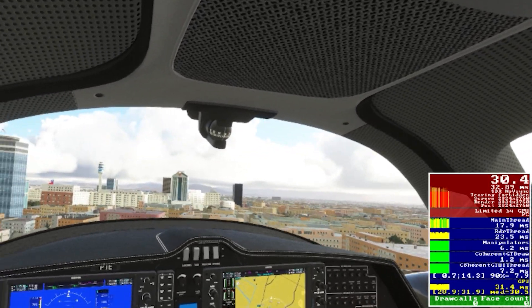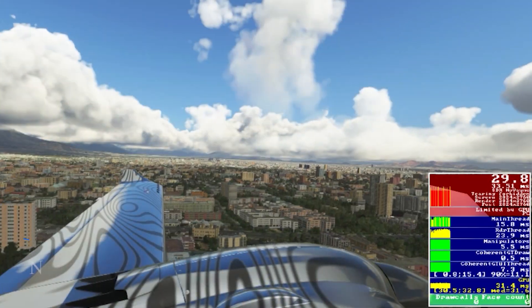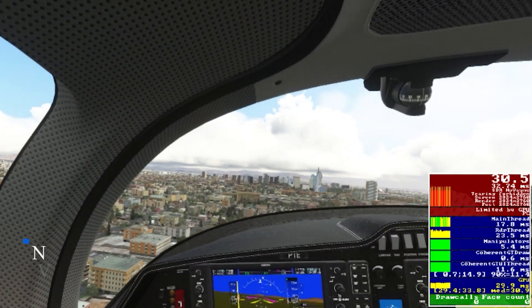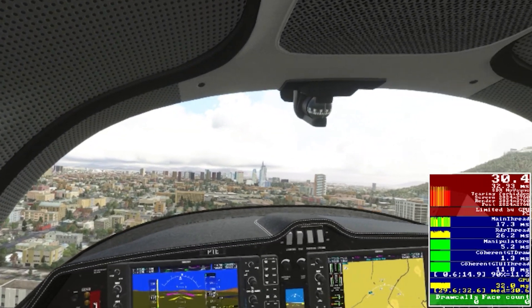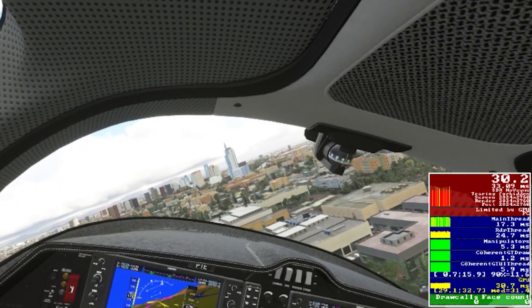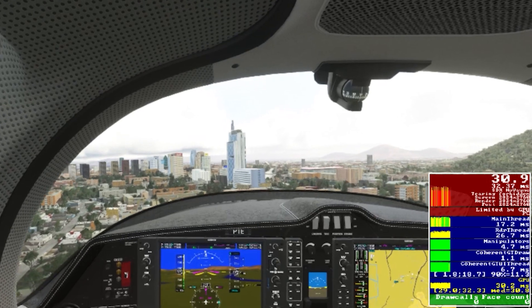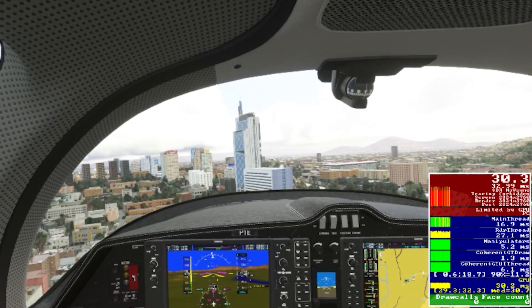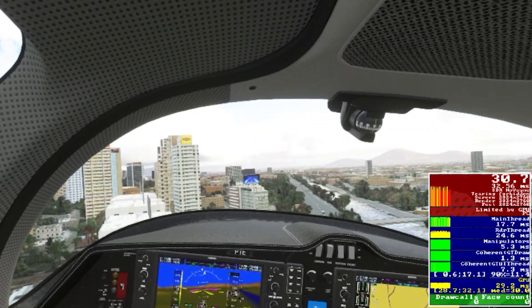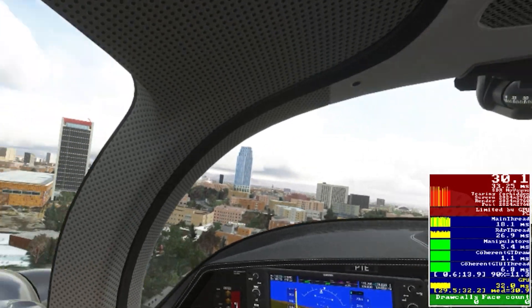And here we have the NVIDIA Studio Driver. I'm flying over a very similar flight path, very low to push the graphics card, and you can see it's just about identical to the Game Ready Driver. The FPS reading is very similar — the colors, the clarity, the smoothness — everything's pretty much the same. I can't really see a difference between the two, and I'm not entirely sure why it's so similar or if it even should be different.